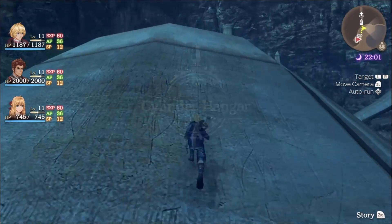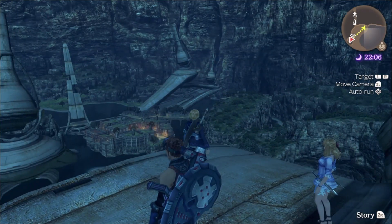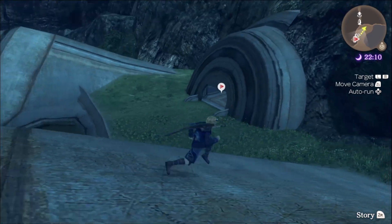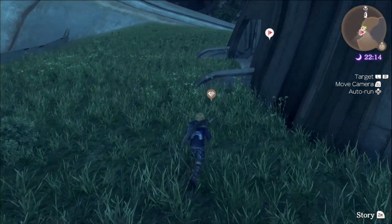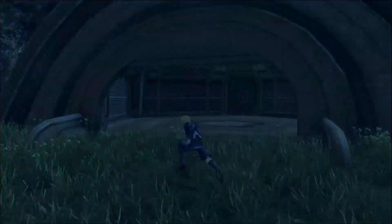We'll make it to the Cylinder Hanger. Look — we're up higher now from the colony. We can see the colony and everything. Lovely views. It's also a heart-to-heart that we can't view right now — maybe in the future. Let's get those cylinders.